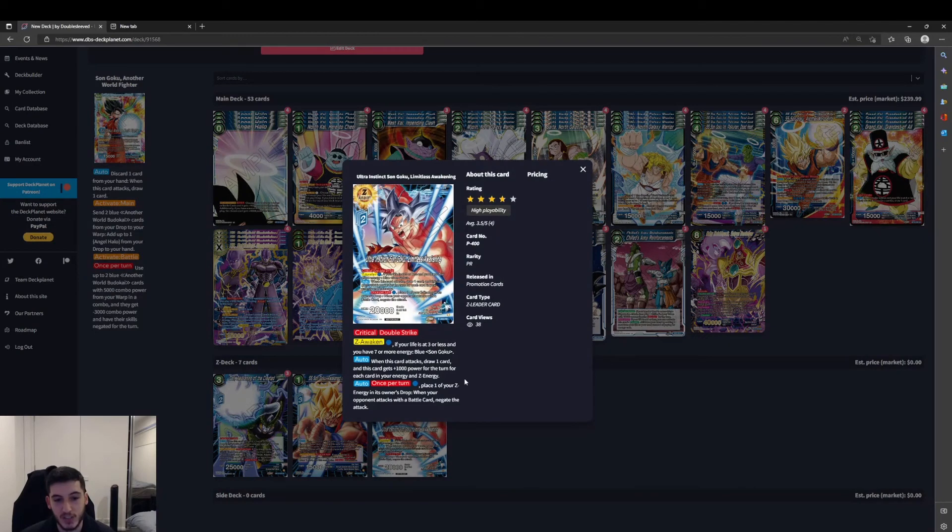Moving into the Z deck, we've got Z Awaken Ultra Instinct Sun Goku, Limitless Awakening — it's Critical Double Strike. Z Awaken for one blue energy if your life is 3 or less and you have 7 or more energy over a blue Sun Goku. When this card attacks, draw 1 and this card gets plus 1000 power for each card in your energy and Z energy. Once per turn for one blue, place one of your Z energy in the drop area — when your opponent attacks with a battle card, negate the attack. Really good if we're able to get down to that 3 life and 7 energy, since we have a lot of good defensive cards to keep us alive.